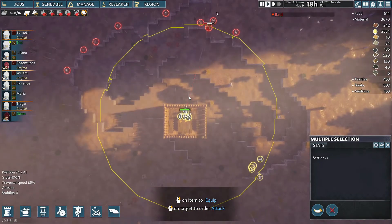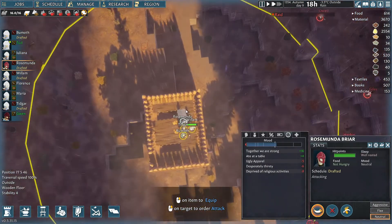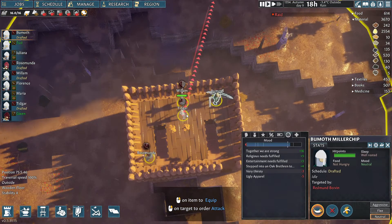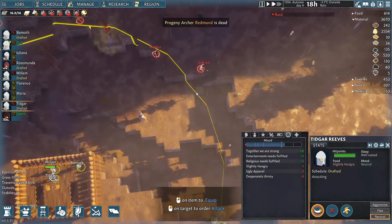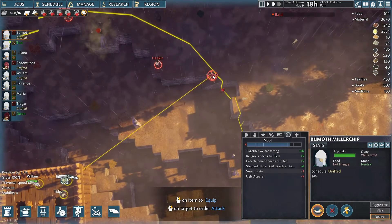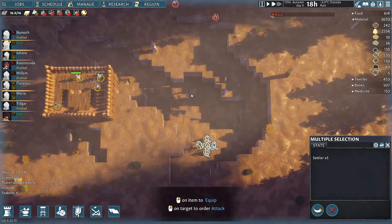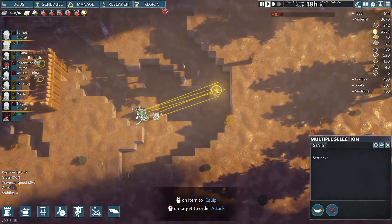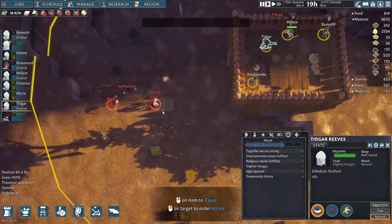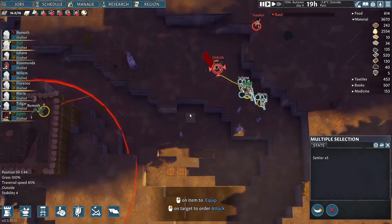Shoot Redmond! They went down the left, so let's go down the right. They have definitely split. Rosemunda, you're going to have to split down this side — we need to cover both sides of the tower. Bum off, you go down the right — you can cover the melee units because you're the best at that. Tidgar, come join Bum off on the right. William, stay there because you're shooting that archer at range. Someone's walking down the ramp on the left hand side — they're going to be attacking that.